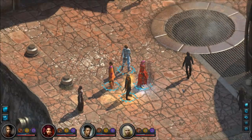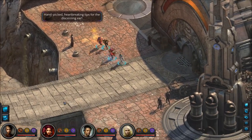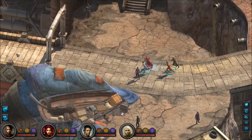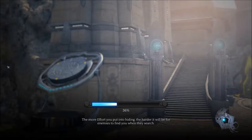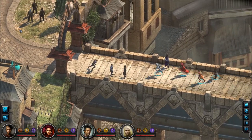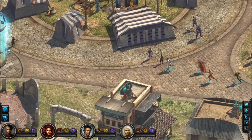Welcome back to Let's Play Torment: Tides of Numenera, blind. I have a couple things to do before we continue on with the main quest. I'm assuming we've got somewhere to find Matkina. The Stiker automaton — off-screen, I figured something out: this pyramid in the Order of Truth building.